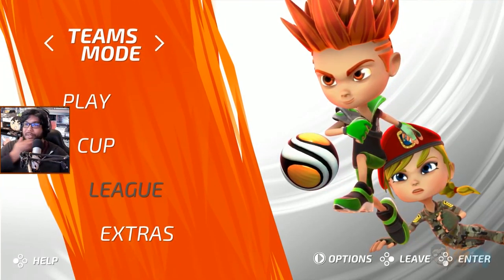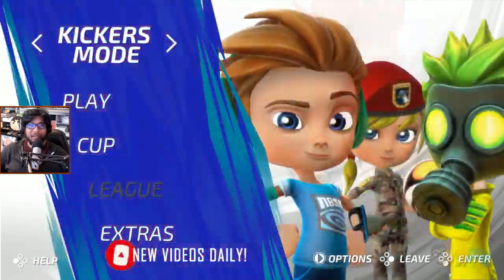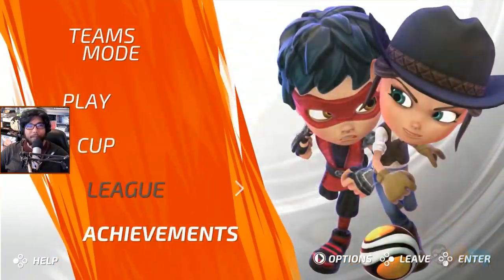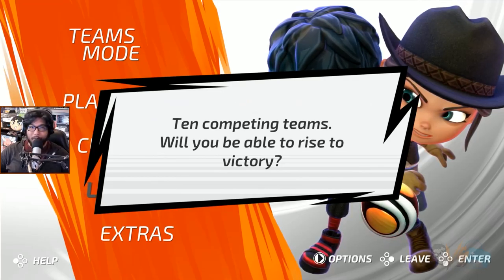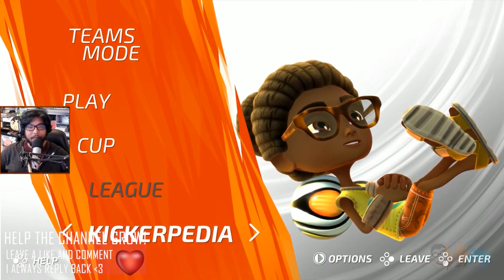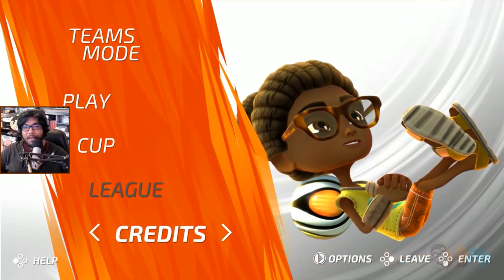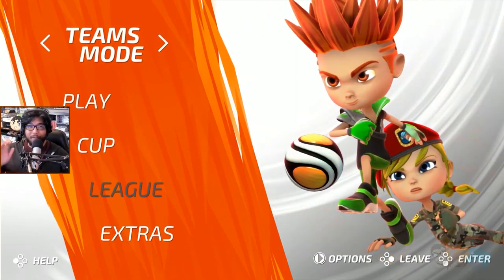What the hell — giant heads! Alright, let's see: team mode, kickers mode, retro mode. It doesn't look like there's any online mode. 'Help — 10 competing teams, will you be able to rise to victory?' I sure hope so. I hover over extras and it just gives me the other stuff. Options is the start button — okay, that's perfectly acceptable I suppose.